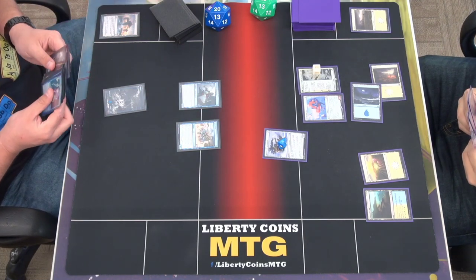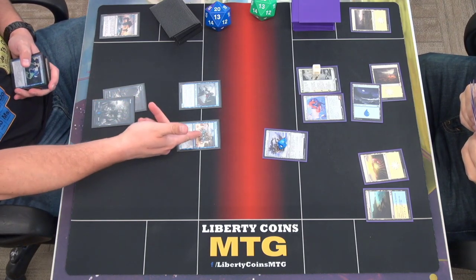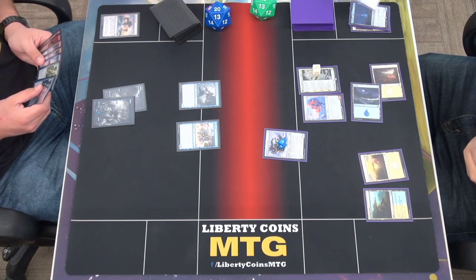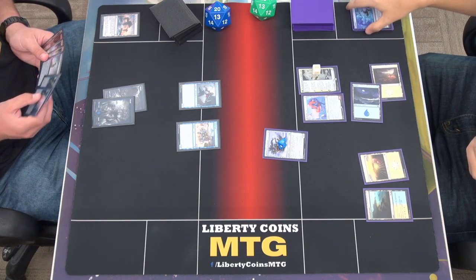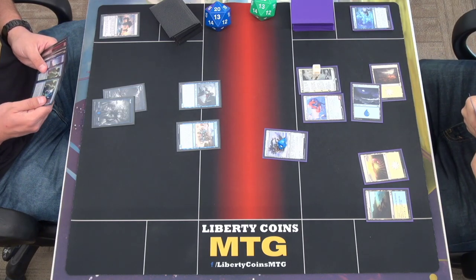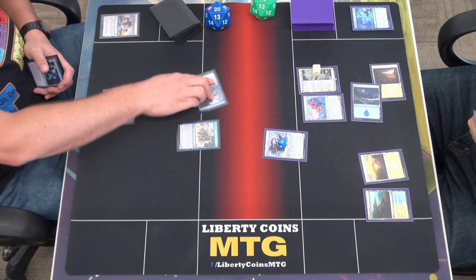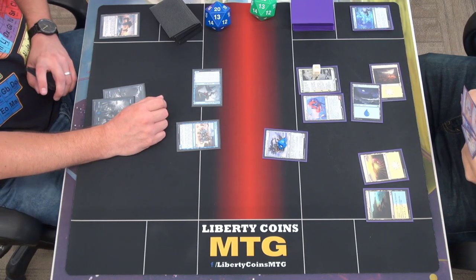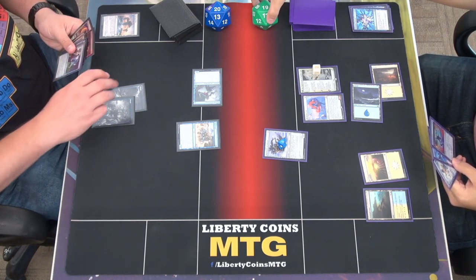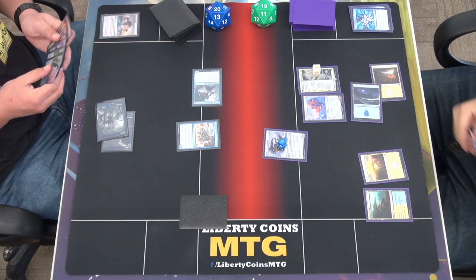Draw. Play a land — trigger, mill three. Go to combat — attack for one. I will take damage and mill one card. I'm going to foretell a card and pass.